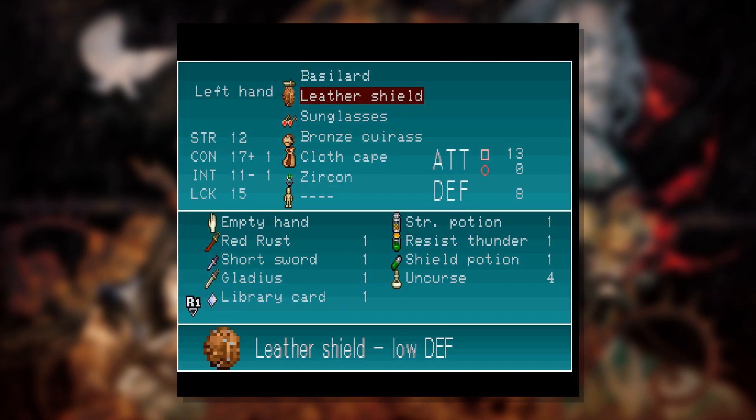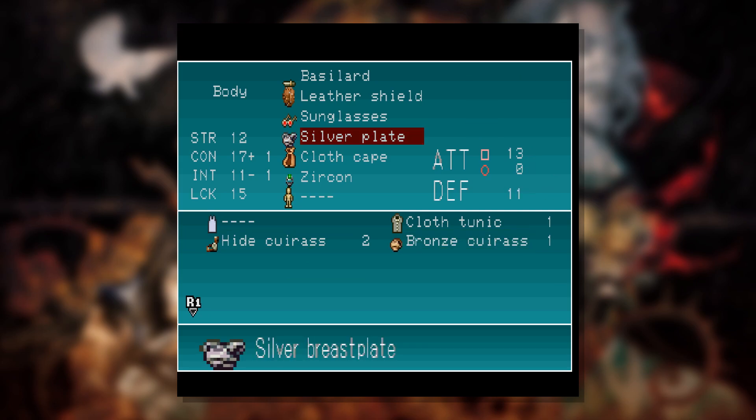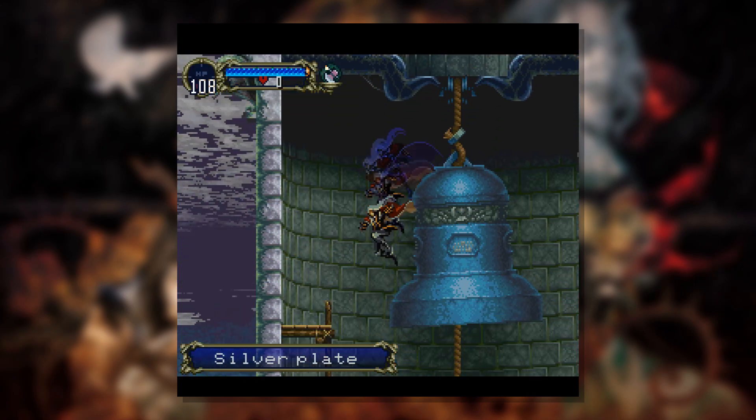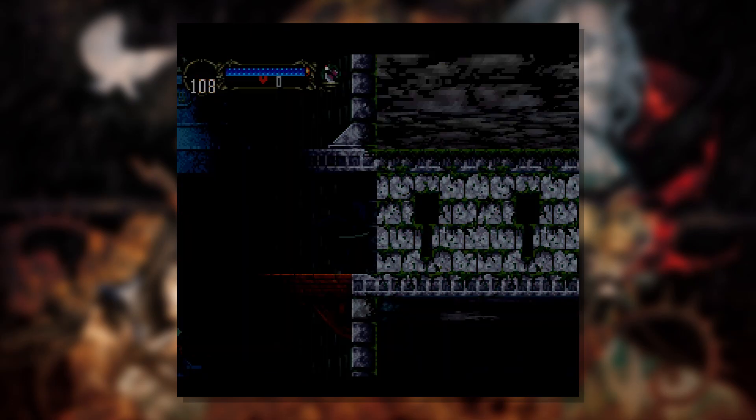Silver plate. Is the silver plate better than our bronze curious? I imagine it is. Oh, we have two hide curious — it's just a straight up defense boost with no detriment to using it. Neat. So this is worth coming up here. Now we just need to get back down without getting killed.